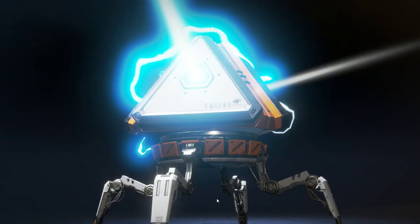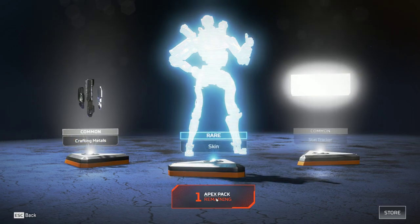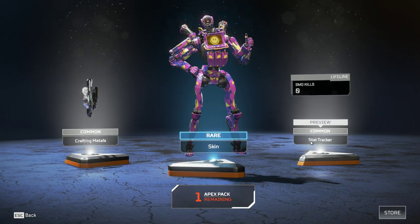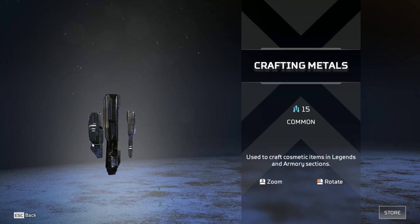I want a really good one. Okay, got a rare skin for the robot sub machine gun, kill tracker for Lifeline, and common material.